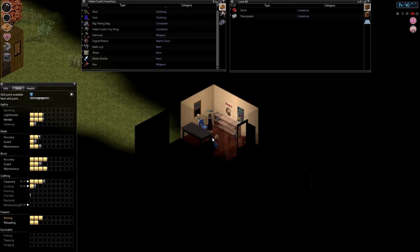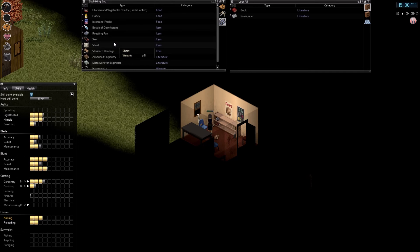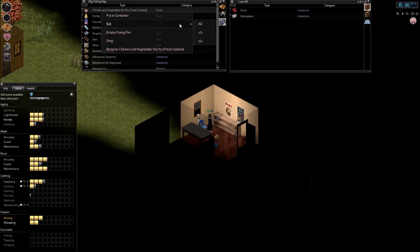Yep, here it comes. I'm just going to rest. It's going to draw every zombie on the map to us. So the best thing we can do is we need to draw the zombies to an area that's not where we want to loot.